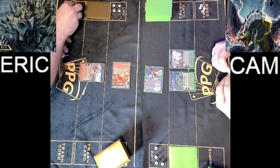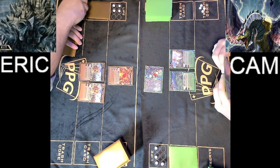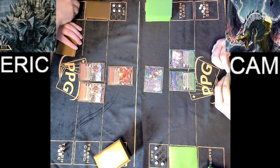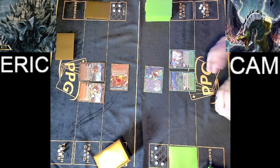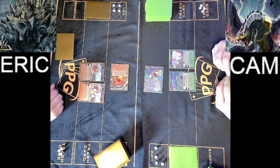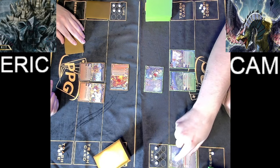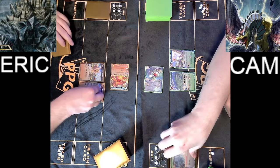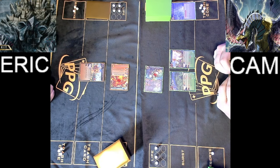Eric drawing for turn and refreshing his cores. Bless Cathedral number 2 coming down and being cored up. If Hundun were to die this turn or next, Eric will not only ramp a core but also draw a card from that Bless Cathedral. However, Cam will trigger his burst and bounce the cored-up Bless Cathedral back to Eric's hand.